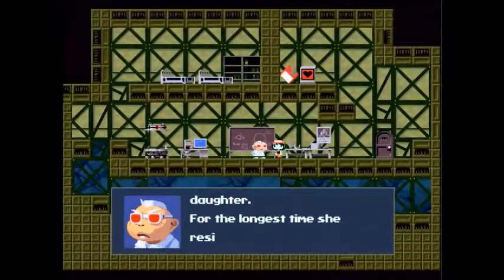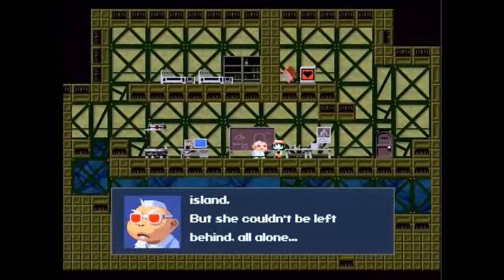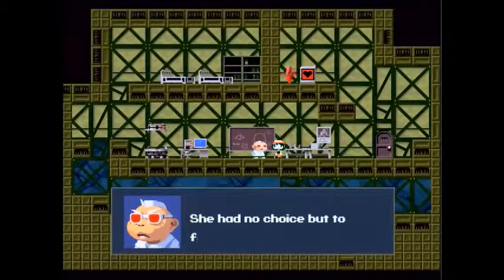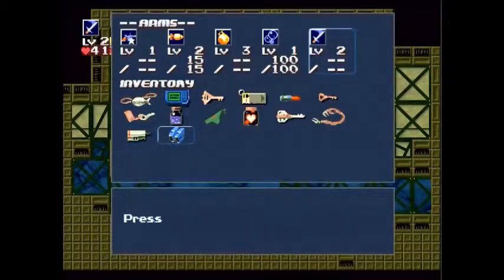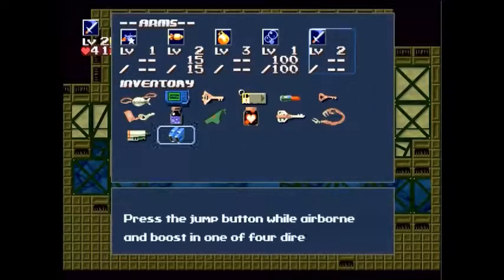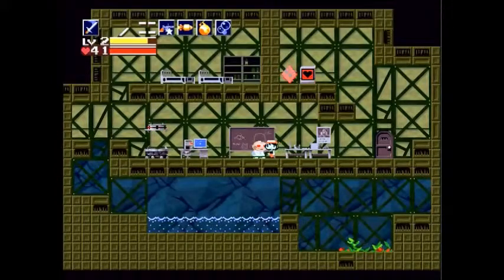Dr. Sakamoto's daughter — for the longest time she didn't want to come to the island at all, lest she couldn't be left behind, so she had no choice but to come. Professor Booster is now saying there's nothing we can do and we have to escape — he's being a little bit pessimistic. Let's go ahead and equip the booster and I'll show you guys how it works in a bit.